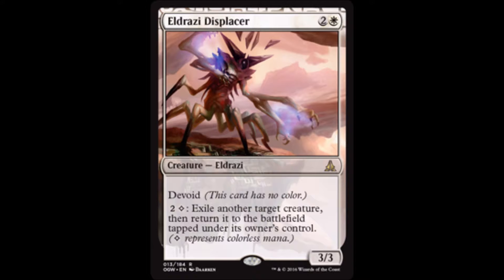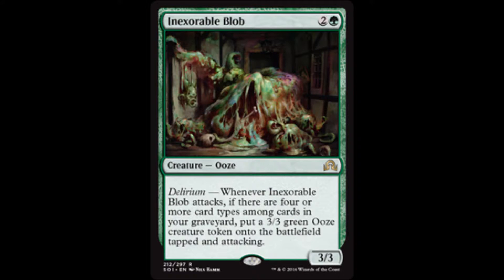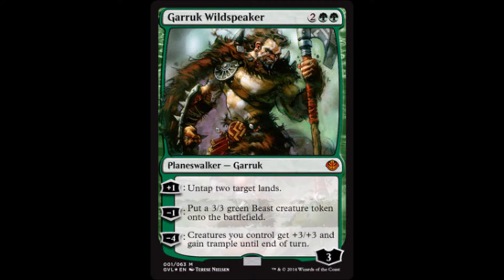Eldrazi Displacer — bounce all the enter-the-battlefield effects. Wait until you see how to abuse this. Nissa, Voice of Zendikar makes dudes, puts plus one plus one counters on things, gains you life and draws you cards. Inexorable Blob is a nightmare when you have a bunch of Doubling Season effects at play because the tokens come into play tapped and attacking. This untaps lands and makes dudes.